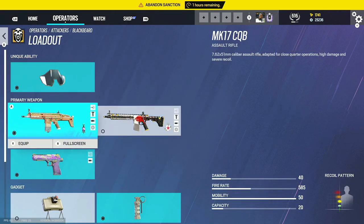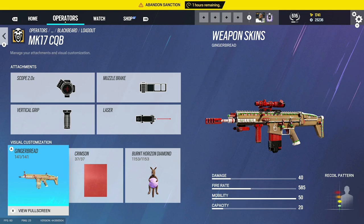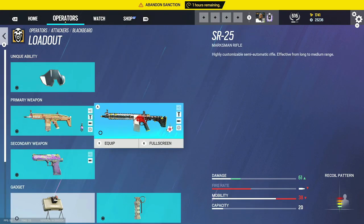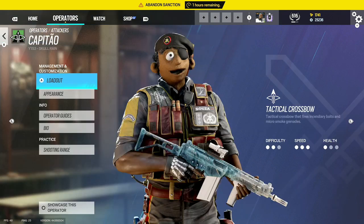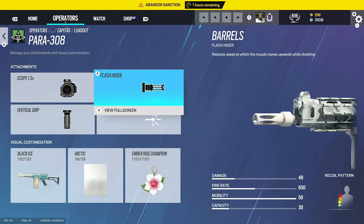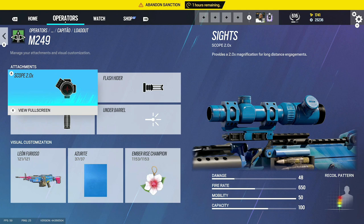For Blackbeard, both guns are good. The first one has the 2.0 and muzzle brake and vertical grip — the 2.0 feels like a mini ACOG, though you could use the 1.5 depending on preference. The second Blackbeard gun uses 2.5 muzzle brake and vertical grip, as the DMR has a lot of recoil.